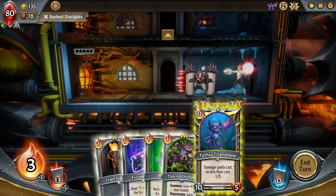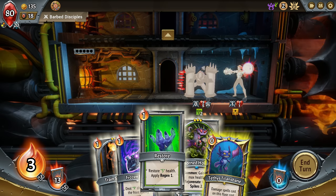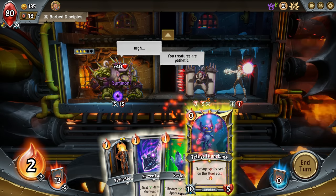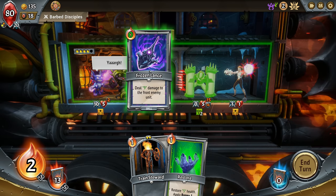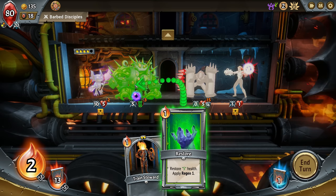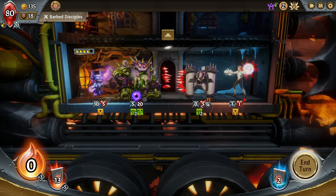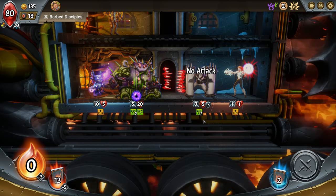So what do we do here? I think we set up these two guys — put this guy in front, put Teethy behind. Then we use this for free, do some healing, and put the Trained Steward on the next floor. This one will die, this guy will die next turn, and I think that's fine.